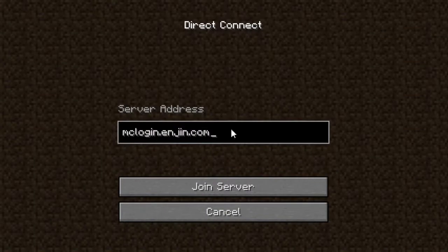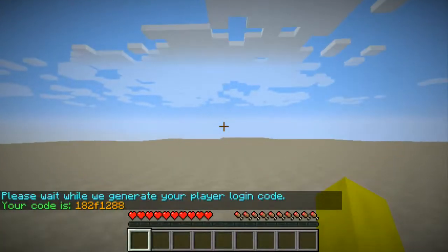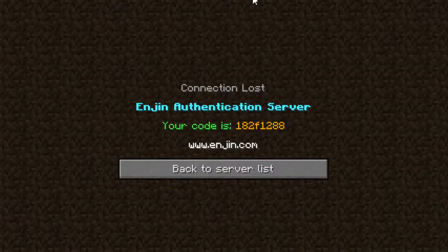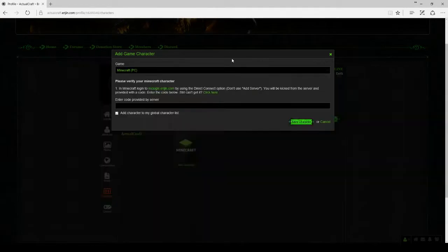Copy and paste that IP address, hit Join Server, and it's going to give you a code. That's the code to enter your account — it kicks you out. Keep that code.